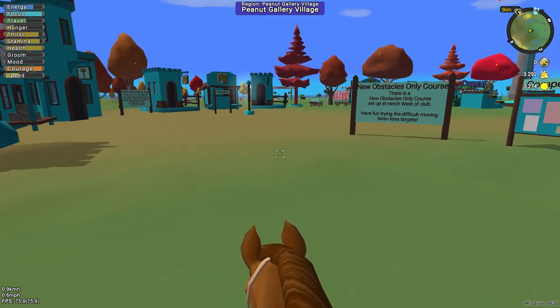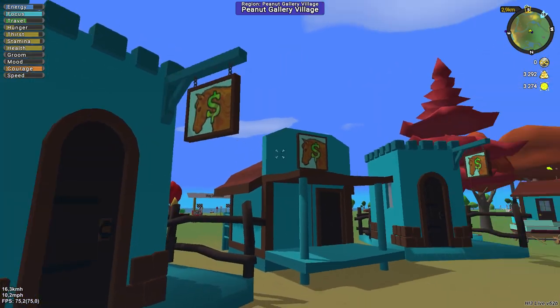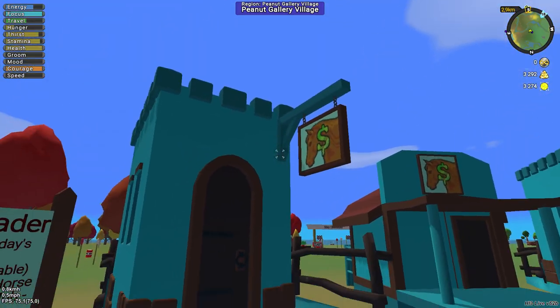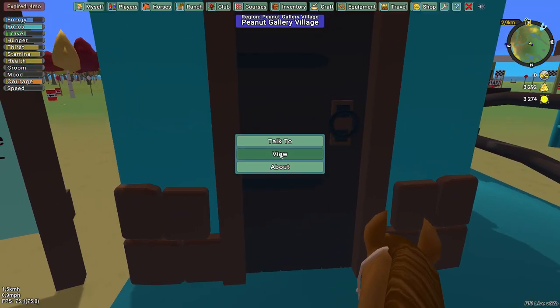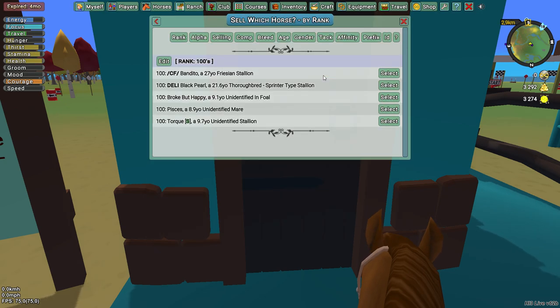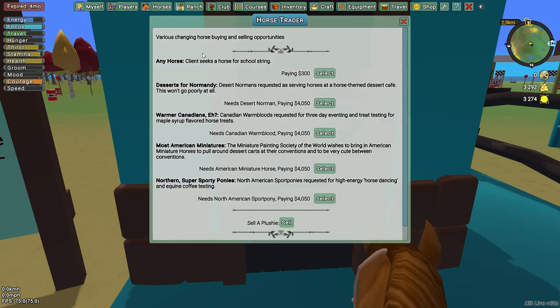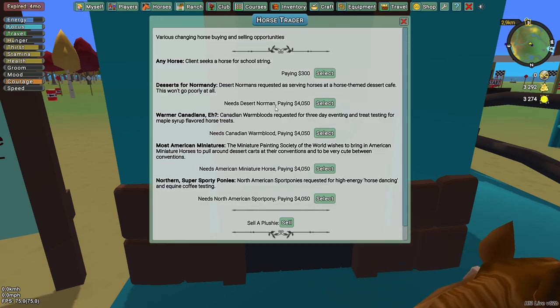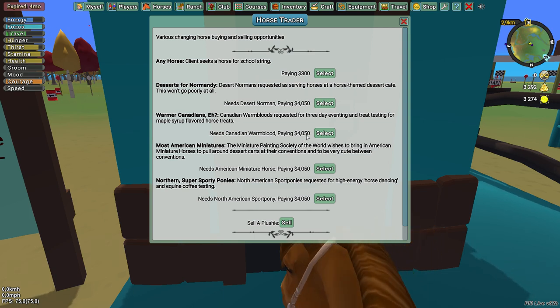If you see any of these three stores with a dollar sign and a horse icon, you can click on it, click View, and then you can sell any horse you want. For example, if you have a Canadian Warmblood you can sell it for 4,050 gold dust.